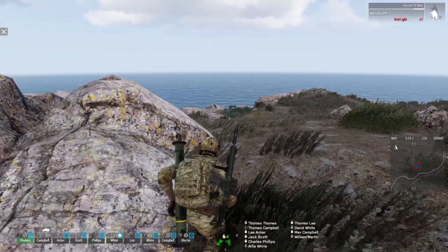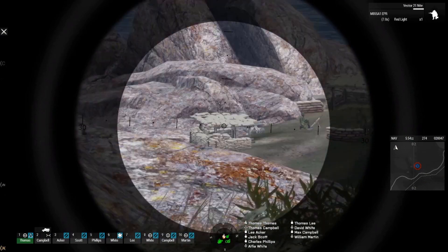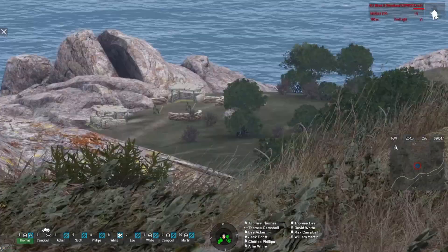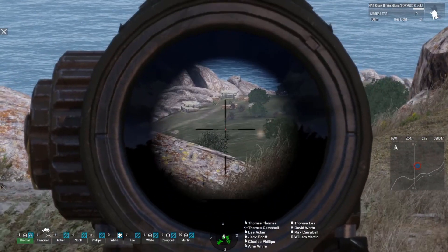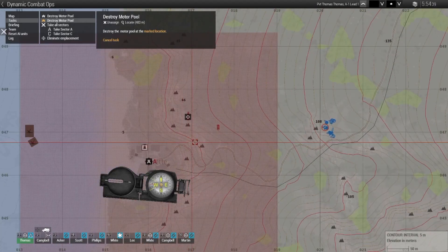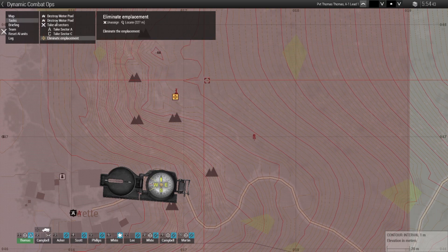So we can already see here — two mortar tubes and what looks like some static emplacements. Oh, there's the tank. On the map we now have the tank marked. We have an 'Eliminate Emplacement' objective — I want to do that first because they're mortars and they're close range.